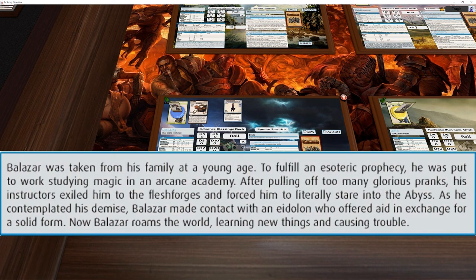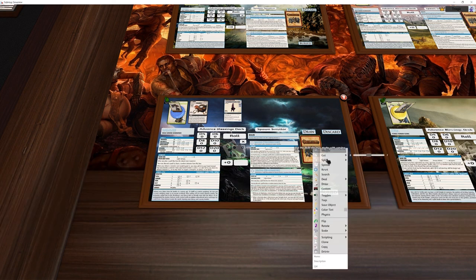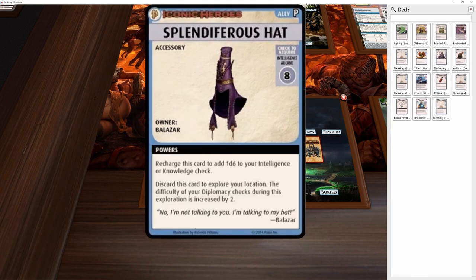Balazar was taken from his family at a young age to fulfill an exotic prophecy. After pulling off too many glorious pranks, his instructors exiled him to the flesh forges and forced him to literally stare into the abyss. As he contemplated his demise, Balazar made contact with Eildon, who offered aid in exchange for a solid form. Now Balazar roams the world learning new things and causing trouble. Eildon is an outsider, kind of like a demon — they sort of get attached to people.